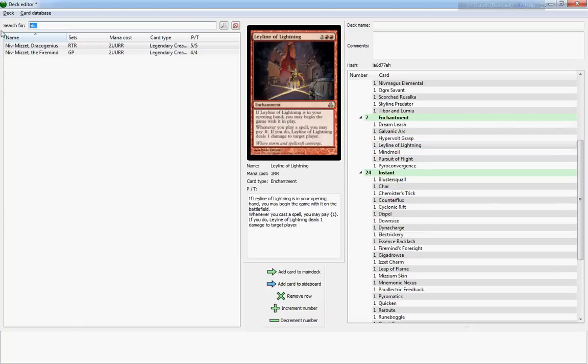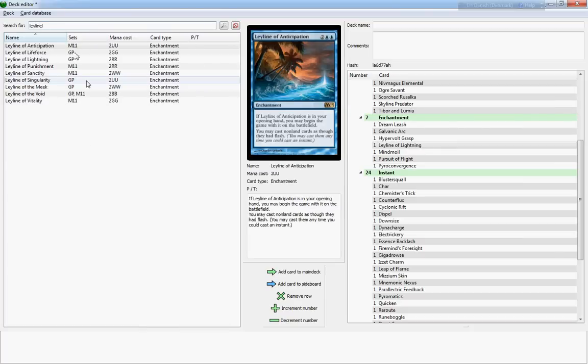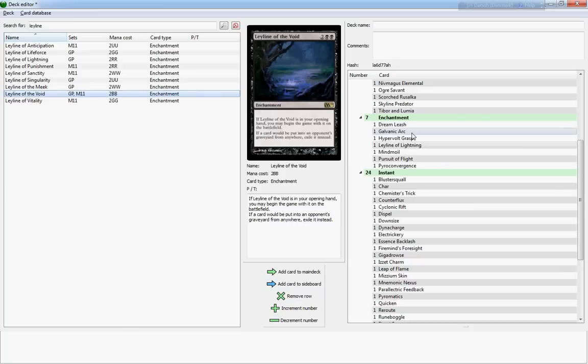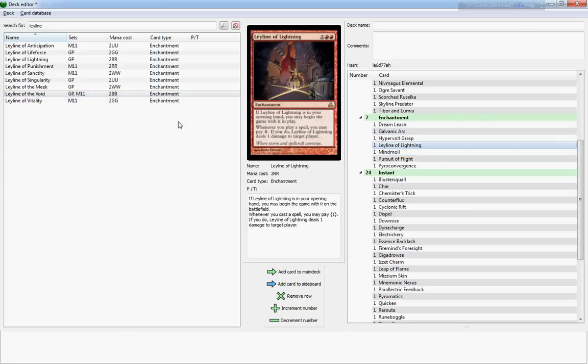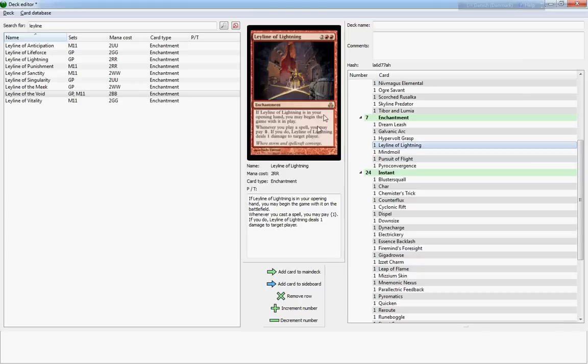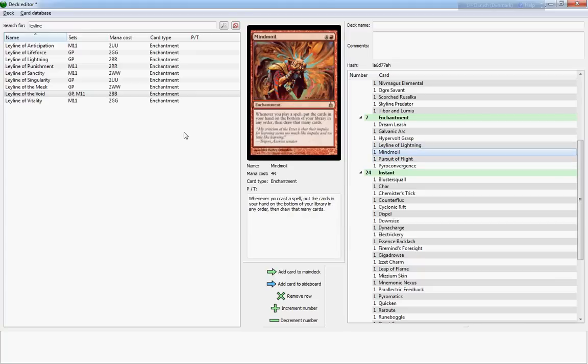Hypervolt Grasp is another aura — it turns your creature into a Timmy, which is pretty nice, and it bounces back to your hand for two. Not bad, a little expensive maybe. Leyline of Lightning is awesome — the ley lines I think came with the Guildpact set. If it's in your opening hand, just like the other ley lines, you may begin the game with it in play — very cool ability. Otherwise it costs four. Just like the Guttersnipe it turns your spells — not just instants and sorceries but all your spells — into potential extra direct damage to players. Whenever you play a spell you may pay one, and if you do, Leyline of Lightning deals one damage to target player.